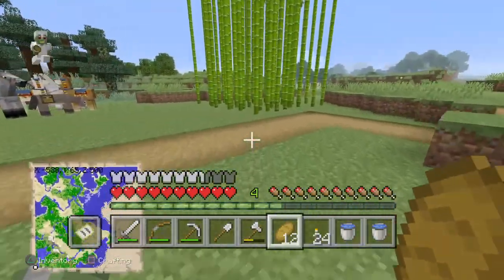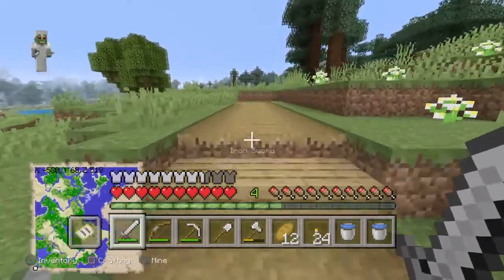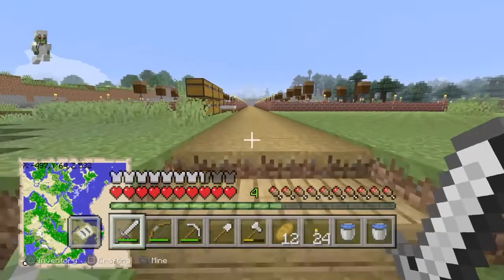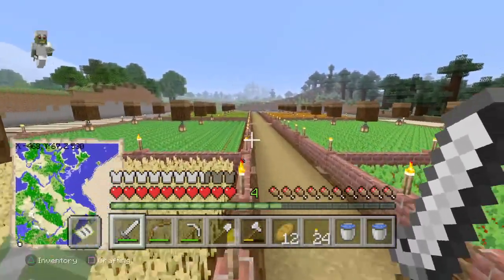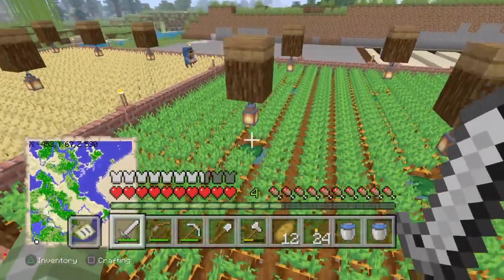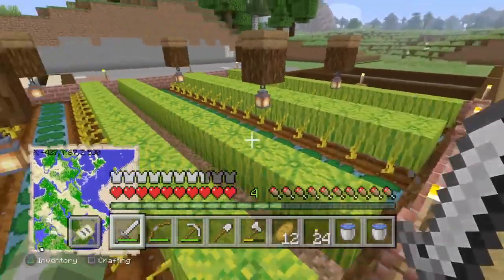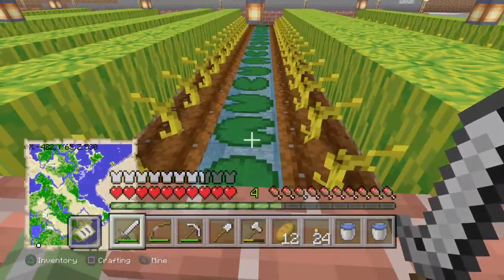I also grabbed about 20 sea pickles so it lights up at night. I'm going to add some sea grass in there probably between this episode and the next. I've also put lily pads on all of these water sources and made the melon farm completely planted up — the pumpkin farm as well. They're all fully grown now and I put some light sources in and added lily pads here as well.